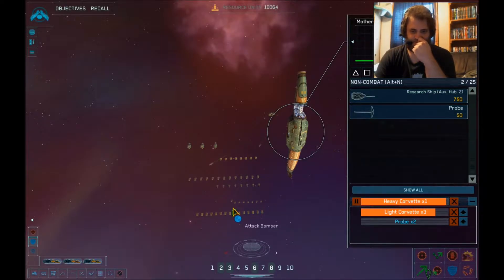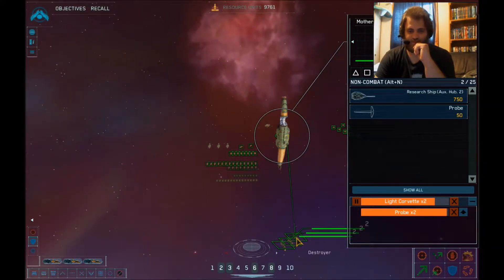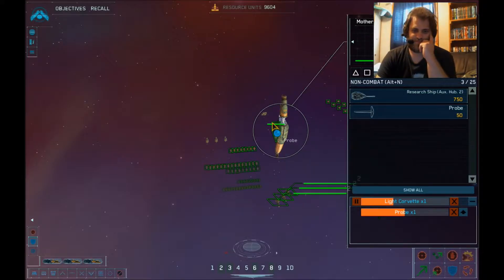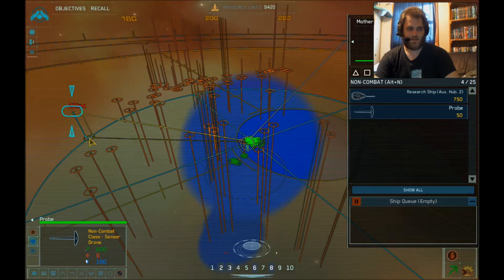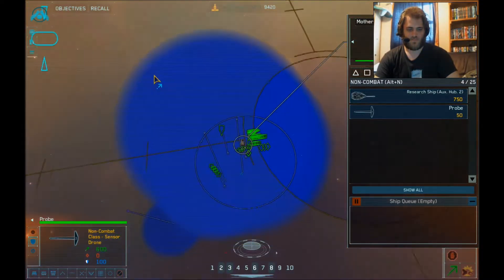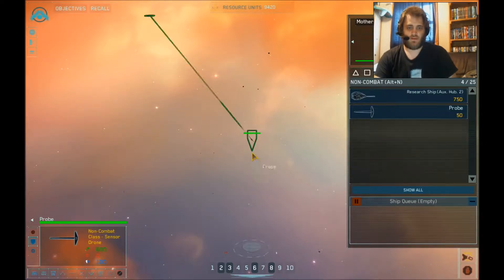We're doing pretty good here though. We've got plenty of bombers to attack. We're going to have a pretty decently large group of units here, so this shouldn't be too bad. Here comes my destroyers finally — always at the bottom of the map. We're going to defend that mothership all the way down there. Alright, there's the probe. Probe complete. Light corvette complete. Probe away. Probe deployed. I'm sending two different probes out so I can keep track of what's going on.